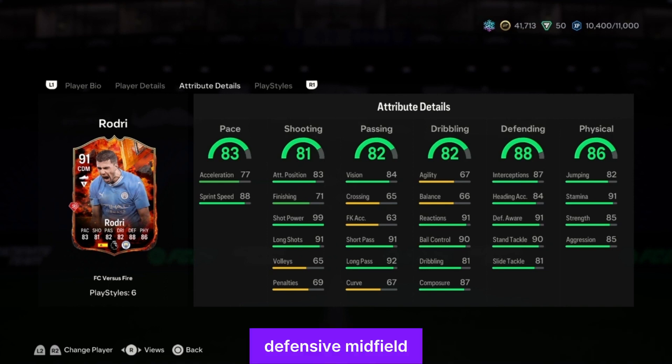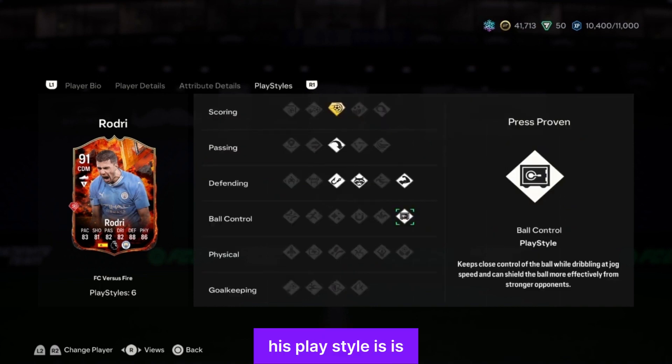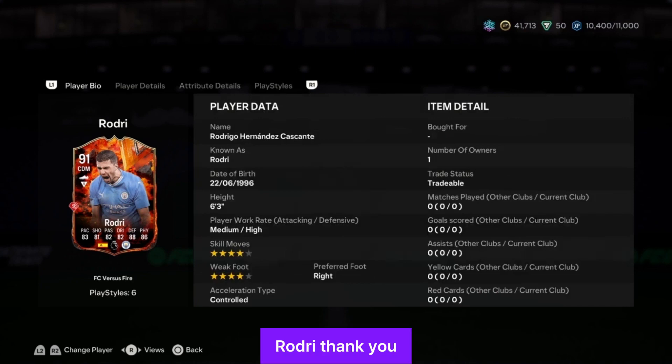He has a standing tackle of 90 and defensive awareness of 91 — is he actually a center back? His stamina is 91 as well. His playstyle is just crazy. This is FC vs Fire Rodri — the best card in the FC vs promo team, and that's why he's number one. Thank you for watching — if you've reached this point of the video, see you on the next one.